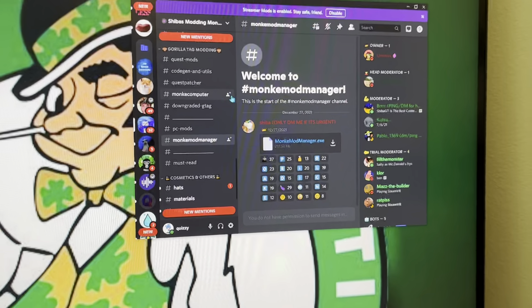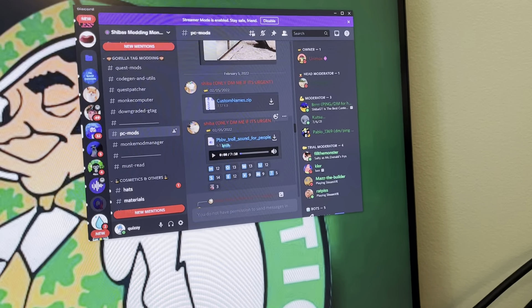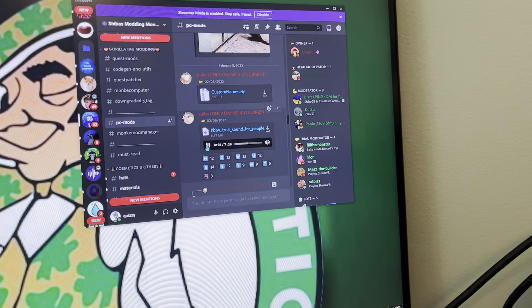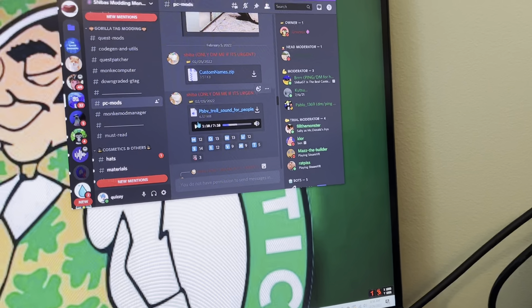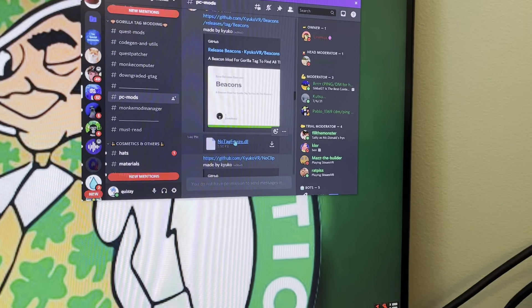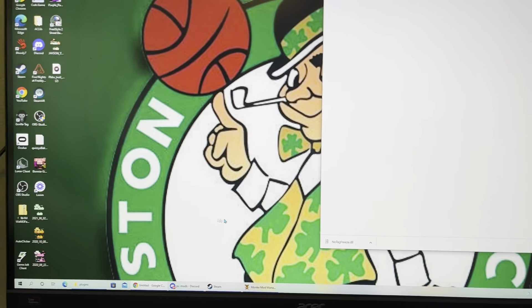Then you're back on the Discord server. Right above Monkey Mod Manager it should say PC Mods. You can find any of these mods you want — it even has a PBVR troll sound. Let me find a mod: No Tag Freeze. Click Download Anyway, then press Keep. It should start downloading. Do not drag this onto your homepage.